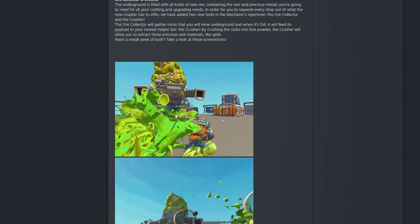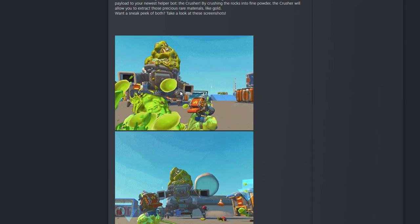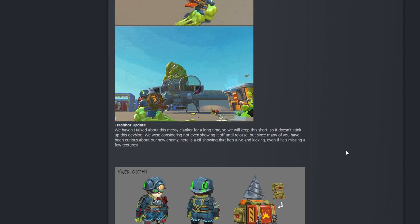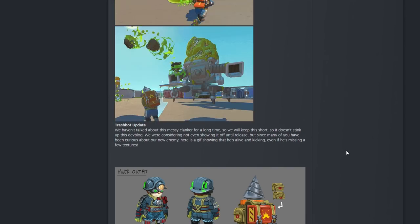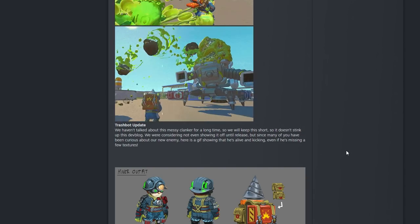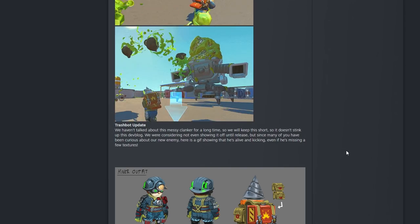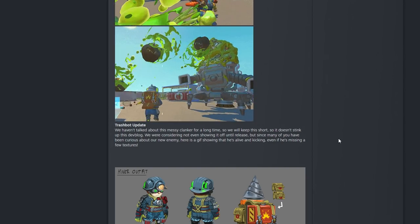Now we get into something I'm super excited about — the trash bot. He looks like he's still missing some textures, but look at this: it's like an actual boss fight on top of a warehouse, which is fantastic. The dev blog says: 'Trash bot update — we haven't talked about this messy clanker for a long time. We are considering not only showing it off until full release, but since many of you have been curious, here's a GIF showing it's alive and kicking, even if missing a few textures.' He's going to have different attack moves to dodge, he shoots out some sticky goo — and oh my god, he's dropping food! I wonder if you can pick up that food to heal while fighting him.